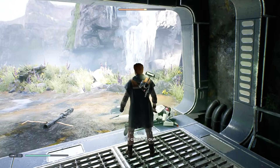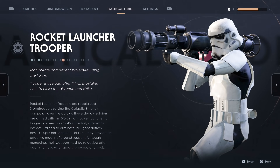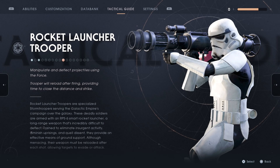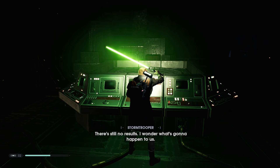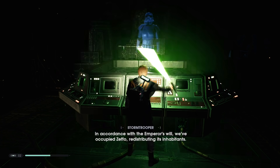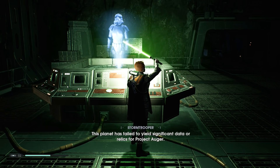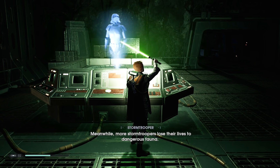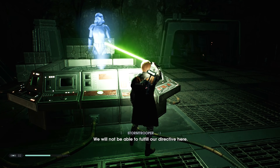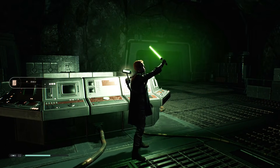Let me scan — rocket trooper, maybe. Rocket launcher trooper — I was close. Look at that: manipulate and deflect projectiles using the force, trooper will reload after firing providing time to close the distance and strike. In accordance with the Emperor's will, we've occupied Zepho, redistributing its inhabitants. This planet has failed to yield significant data or relics for Project Auger — its electromagnetic winds have rendered the bulk of our mining technology useless. Meanwhile more stormtroopers lose their lives to dangerous fauna. It is my recommendation that we disband the project and leave a token outpost to keep scavengers from stealing our technology.